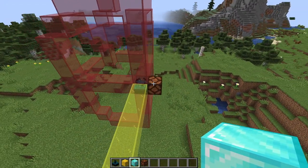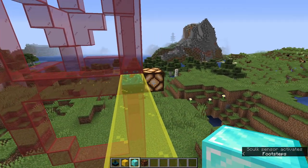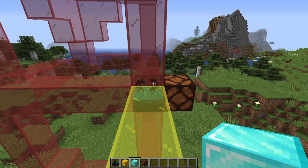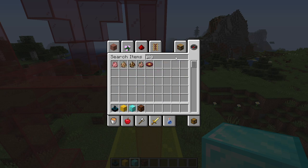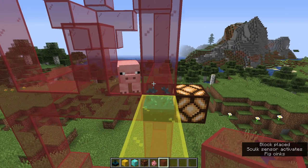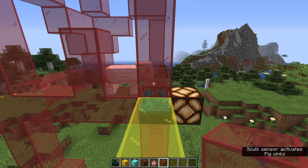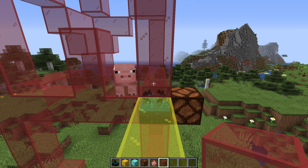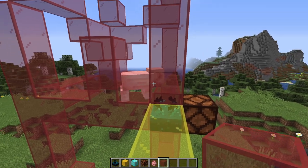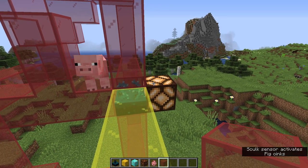It's not just about placing blocks — this detects basically any sound within range. It can detect a player: if I start walking around, it detects me and there's the signal. It can also detect other mobs. Let's grab a pig — I'll case him in here next to it. If I stand still and don't make any noise, shortly the pig will oink. There he goes — he oinked, and you can see the redstone comes on. That could be useful for a random signal generator.